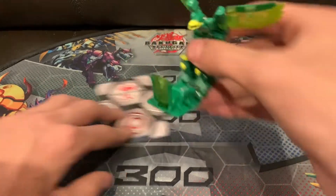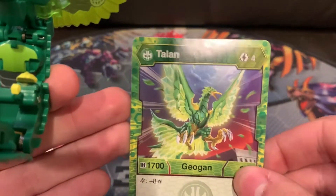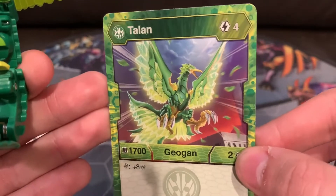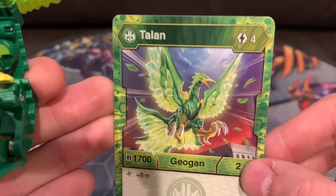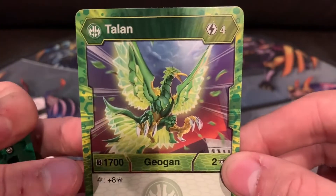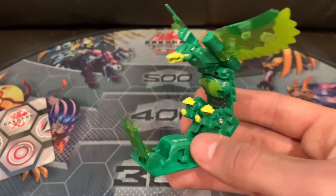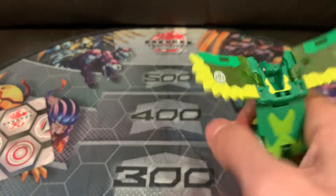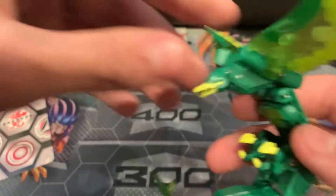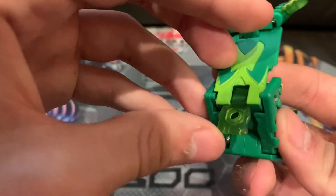His character design reminds me of Moltres — a green, crystalline Moltres. He looks pretty cool though. I do love the plumage. The claws look cool. Pretty neat looking Geogon. It's actually pretty cool looking too, because you got the claws here and then you got the big poofy tail. Wish they kind of painted it a little though. Wings look nice. The head sculpt is okay.